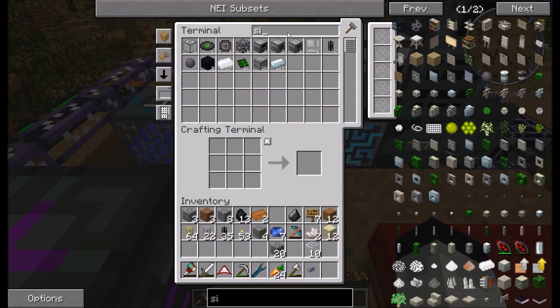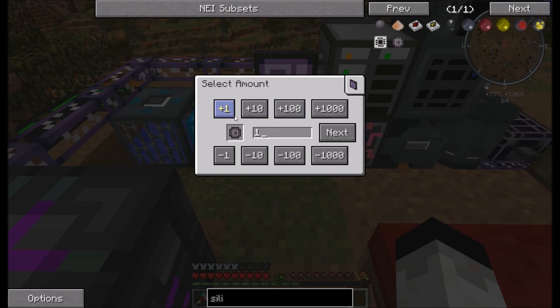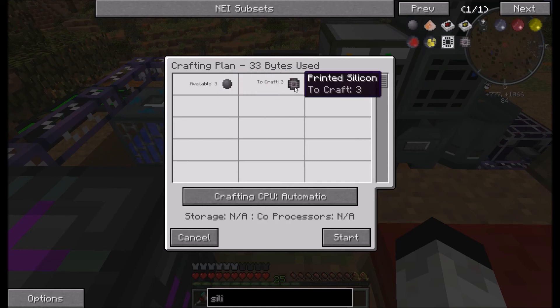Let's see if we have silicon in the system — we do. If we look at 'craftable' here, you can see the different views: store items, craftable. You can tell it to craft. Let's do three. It'll say 'available: three silicon,' tell you how many you need, and tell you what it's crafting. Then you click Start.